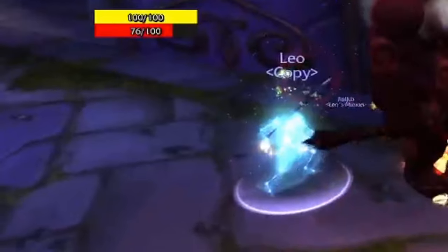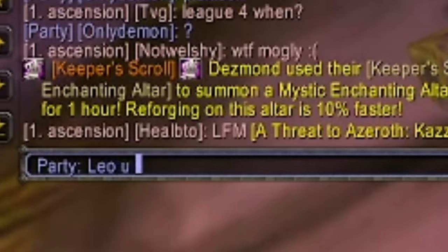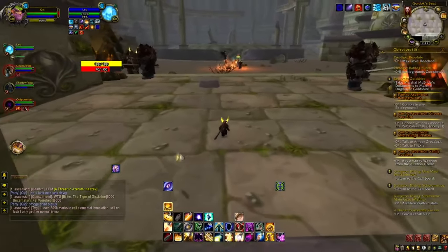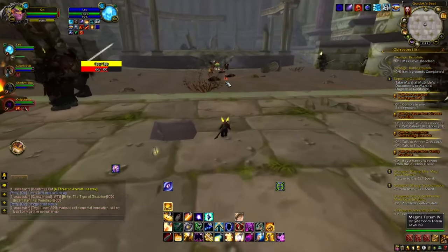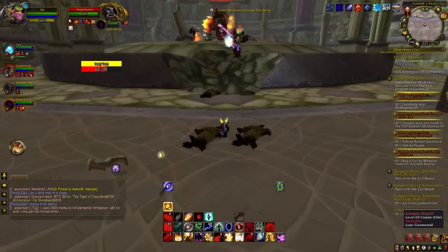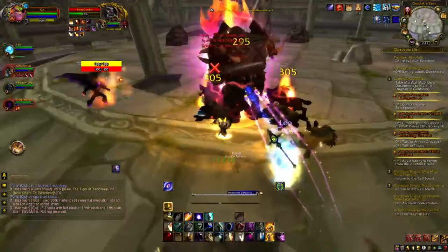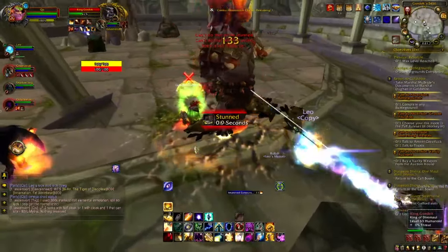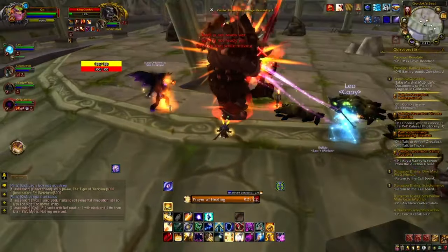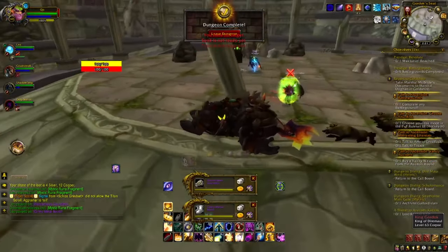After falling behind to compliment a party member's look, I charge back in as the group pulls the boss. I cast Circle of Heal — should have popped Consecration first for the 5% increased healing — then spam Holy Nova, weave in a Penance, and pop Prayer of Healing. I only get one Penance off since it's a single target, but Prayers of the Penitent is more of an AoE thing anyway.